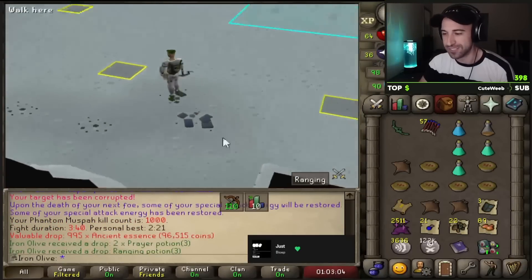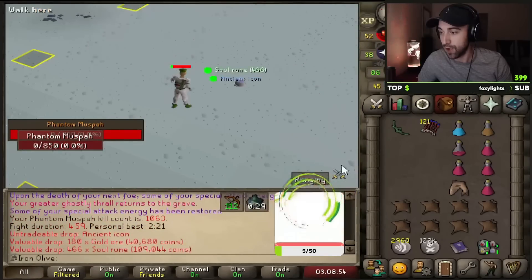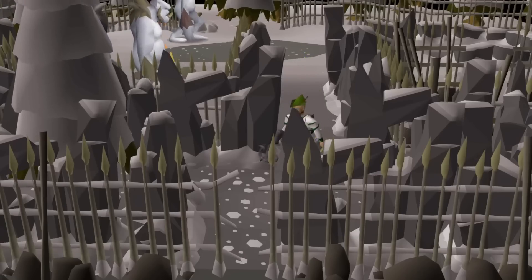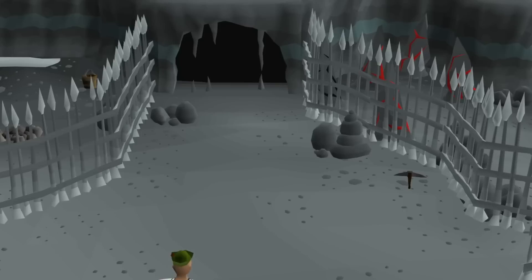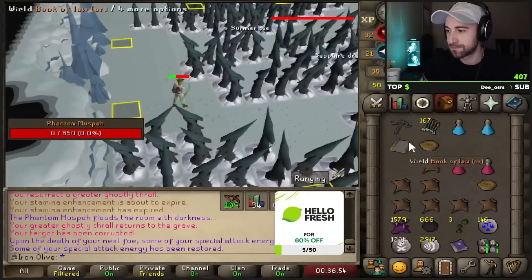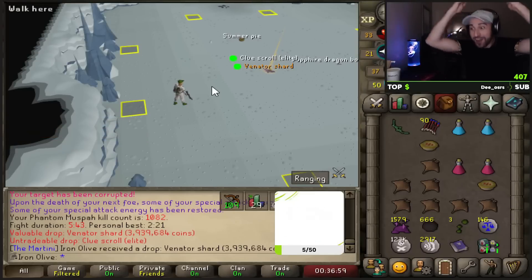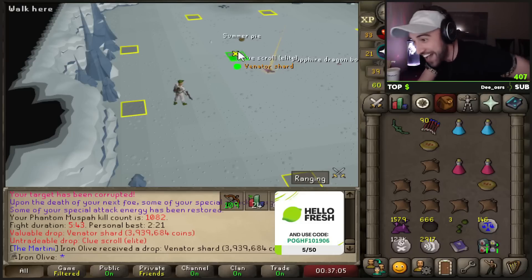The quadruple digit kill count! Ancient Icon! Ancient Icon! You already know what it is! We're gonna call it three away — let's go ahead! Done! No more! We're done! No more!